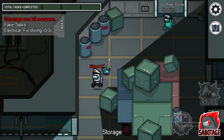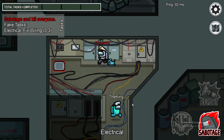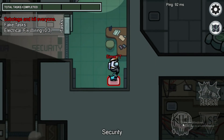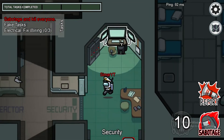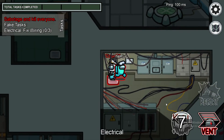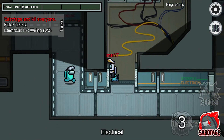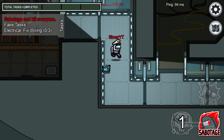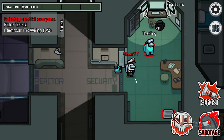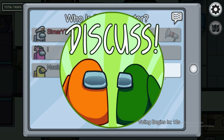If you are an impostor and going to electrical with another crewmate who has a download data task, here's what you can do: come to the vent, pretend to do the download data task, then kill that person, use the vent, come back, and act like you were just doing the task the whole time. Since this task takes time, the other player won't notice, and when you report the body you won't be suspected because you were with them the entire time.